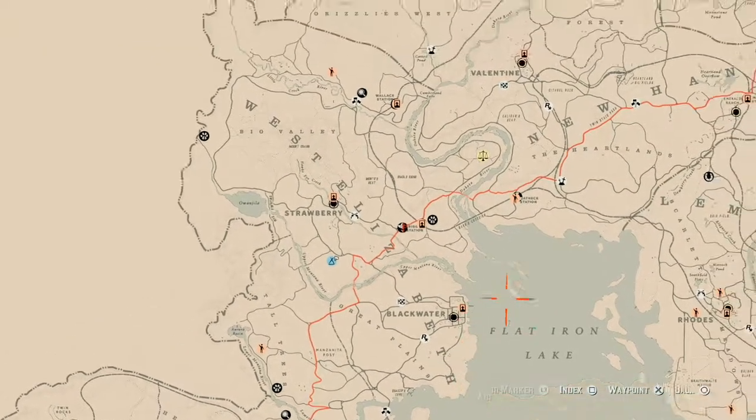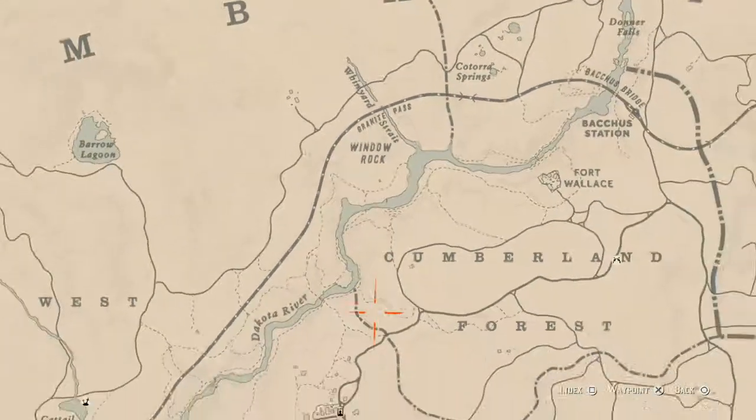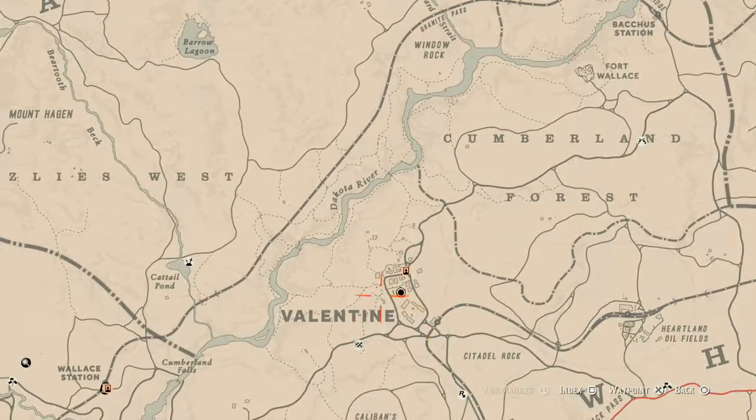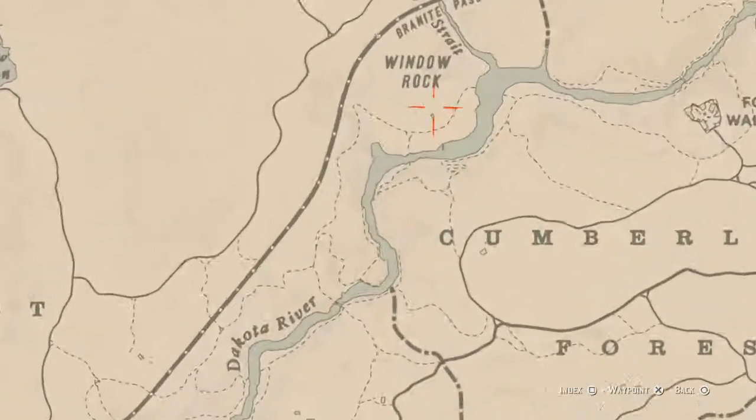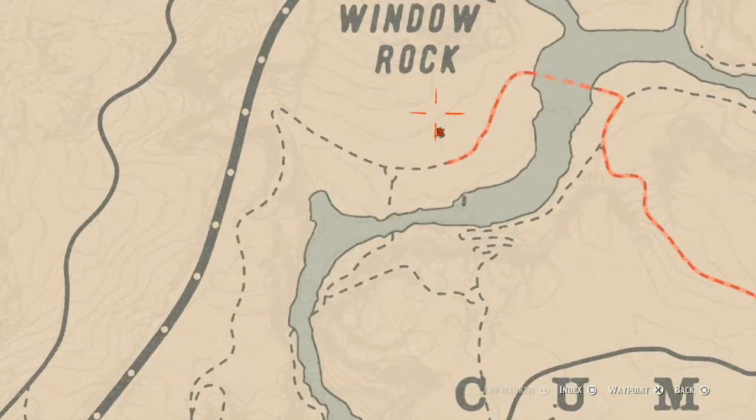Before we get to normal business, let's go to the Caribbean rum bottle, which today is right here in this window rock location. Simply go to Valentine and run up right here inside this small shack — you will find your Caribbean rum bottle for today. There's also a random lost jury right behind the house, right at the back near two big rocks. Come over here with your metal detector and that's what you will get.